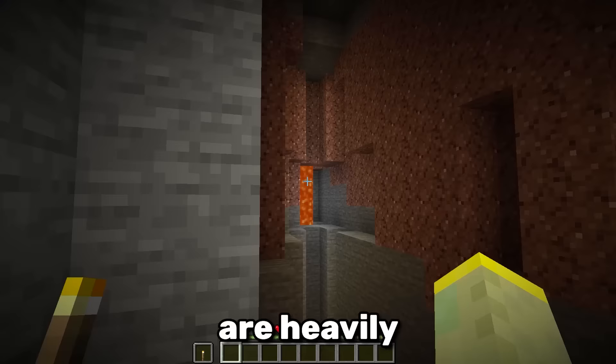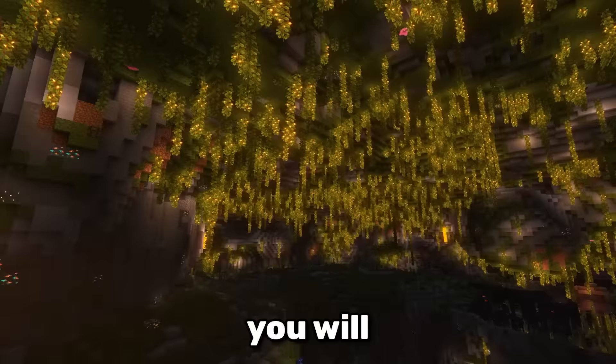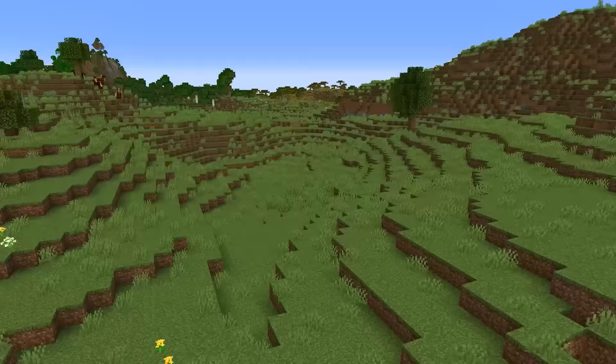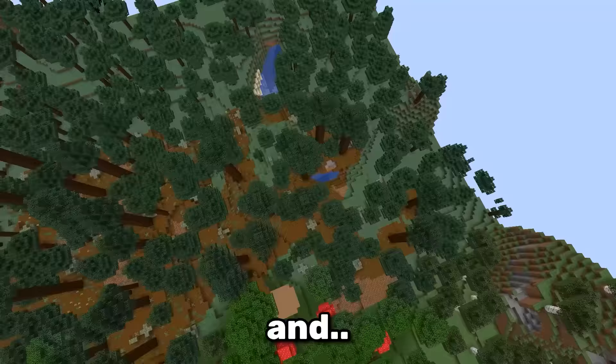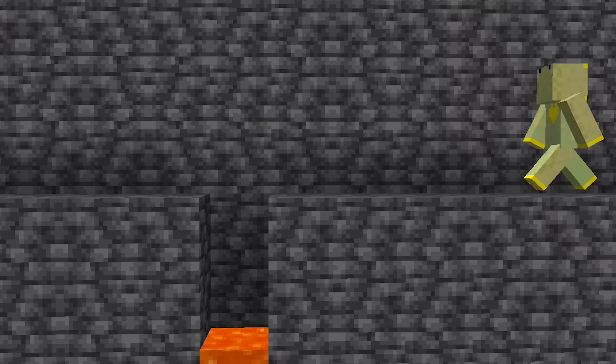In Minecraft, the caves underground are heavily influenced by the biomes above. Because of this, you will never find lush caves under forests, plains and savannas. Instead, focus on finding dark forests, bamboo jungles and the big taiga biome — the one with the super tall trees.